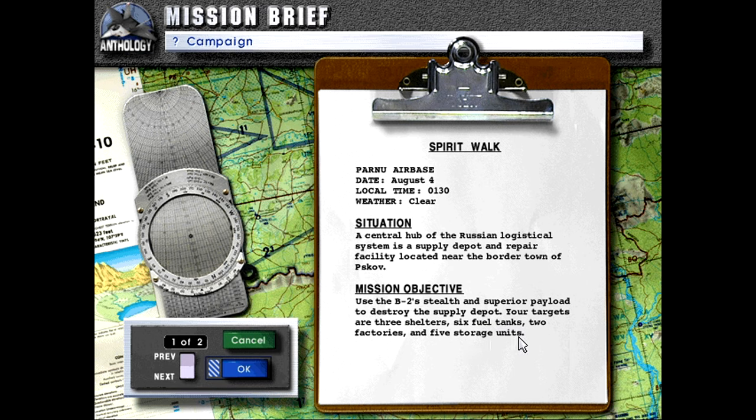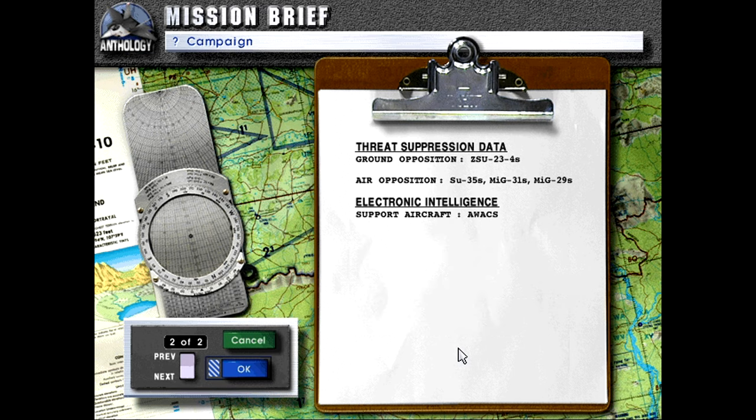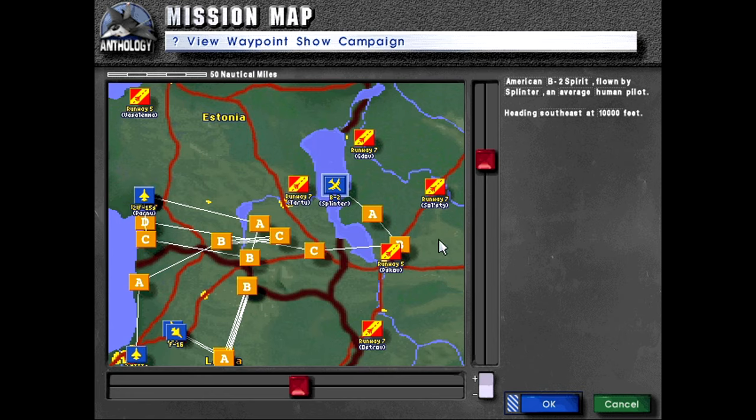Mission objective: use B-2 stealth and superior payload to destroy the supply depot. Targets are three shelters, six fuel tanks, two factories, five storage units. Threat suppression data — ground opposition: ZSU-24s; air opposition: Su-35s, MiG-31s, MiG-29s; electronic intelligence: sport aircraft and AWACS.